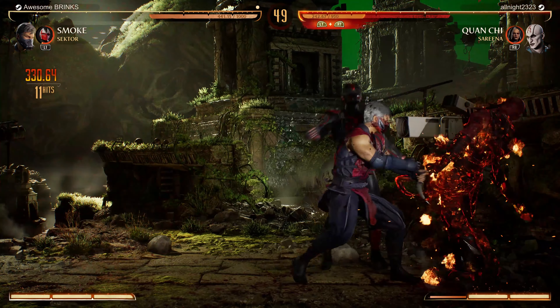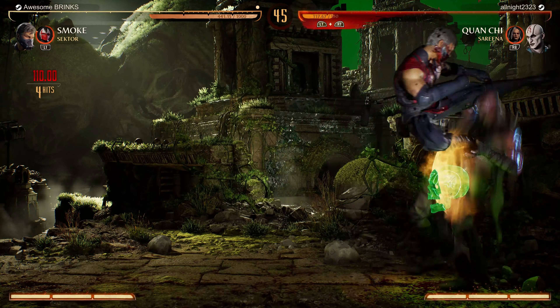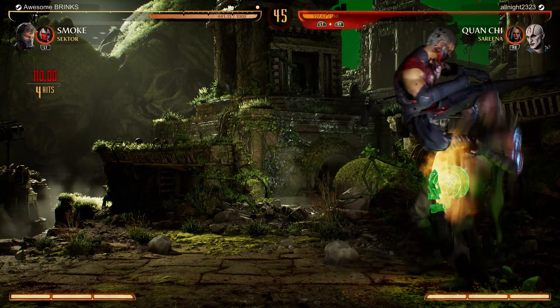In fighting games, a knowledge check is more or less when you force your opponent into a situation to see if they know how to get out of it. If they don't, you can get a lot of mileage from exploiting this. The counterplay tends to be pretty specific, and often times if you're unfamiliar with the knowledge check, it can feel very strong or unfair to deal with. Smoke has many of these, and based on how people talk about this character online, especially around his cancels, many people would fail most of these knowledge checks.